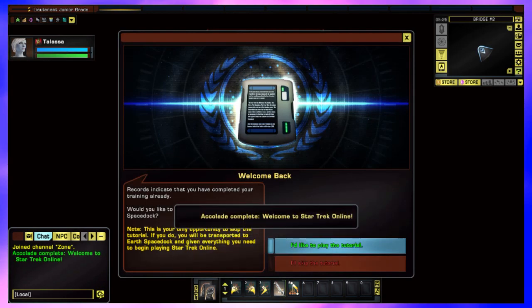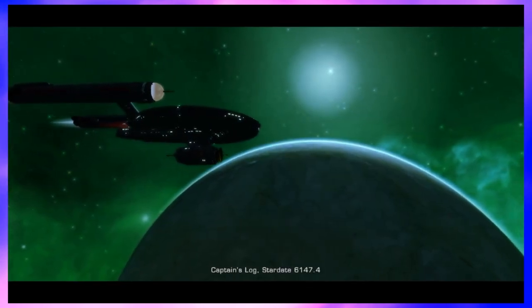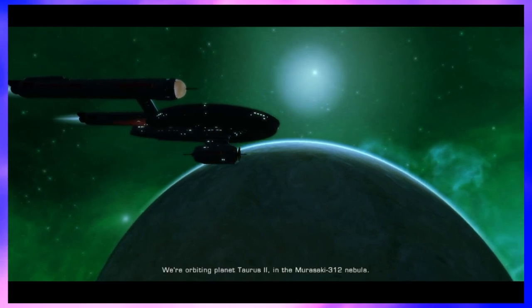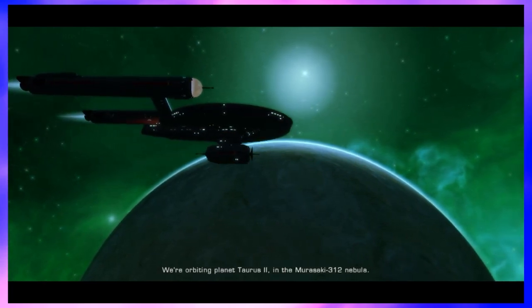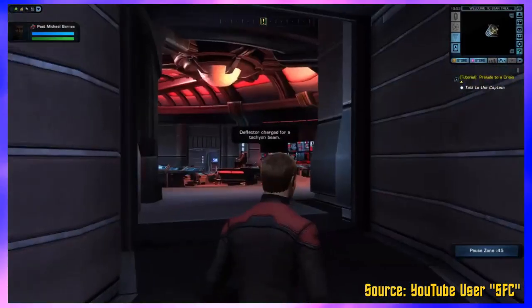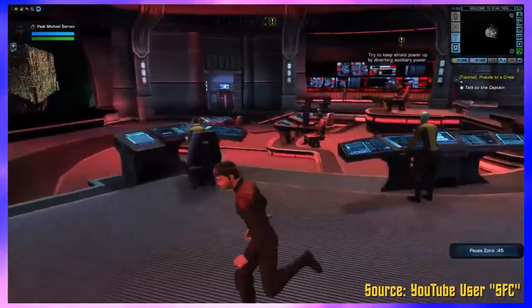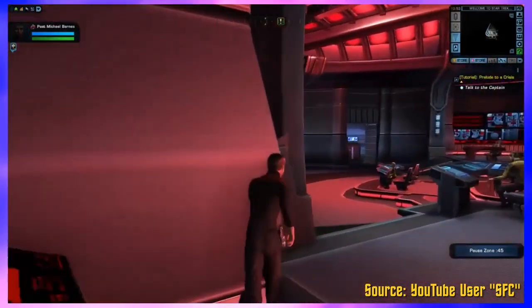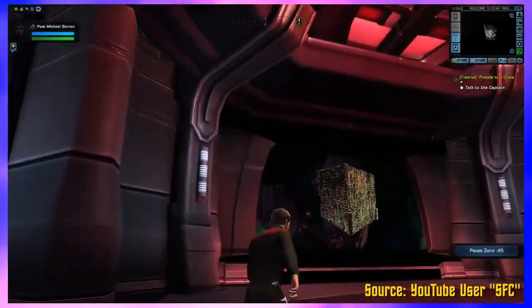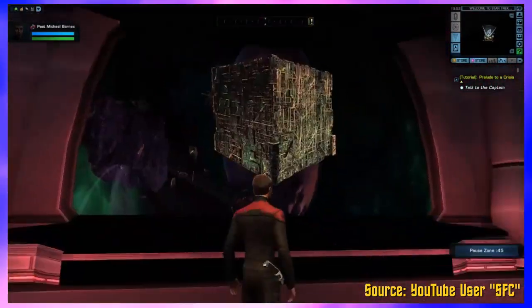I actually really like the original series Starfleet tutorial, mainly because it has a lot less of the contrivances that the current Starfleet tutorial has that really annoy me. I've been playing STO on and off basically since launch. I remember back when the game was pay-to-play, back when it was Cryptic Points instead of Zen, and I remember the original Starfleet tutorial, which I honestly prefer to the current one. An ensign getting promoted straight to captain is a bit of a stretch, but at least we were already serving on the ship for an indeterminate amount of time before we were promoted.